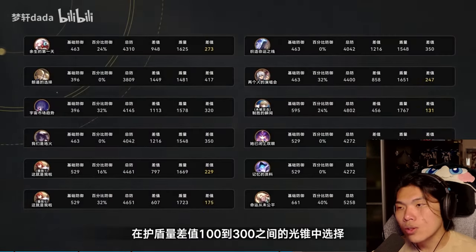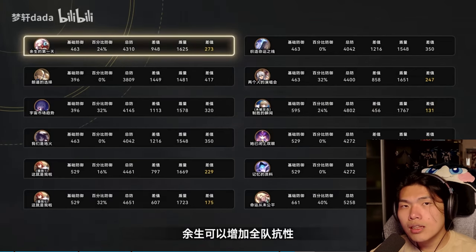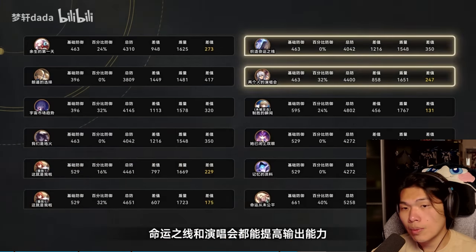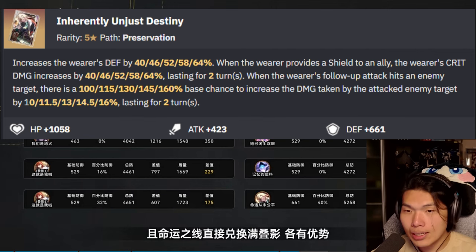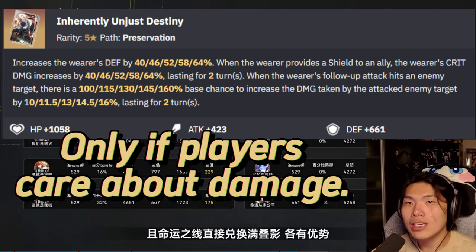Jumping into his light cone section: one of the best parts about Aventurine and almost every sustain is that they are fundamentally not tied to any signature light cone, unlike DPS signature light cones which provide a substantial damage increase. Aventurine's S1 signature light cone is definitely the best slot — it has the highest base defense in the game, greatly improving his final defense value, with additional benefits from the crit damage buff and vulnerability debuff. Note that the debuff also helps with Acheron's stacking. If you only care about damage output, S1 Aventurine gives the highest damage.